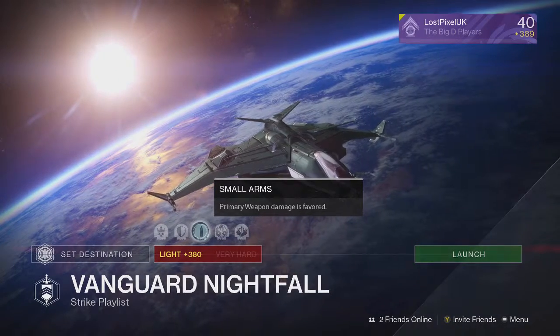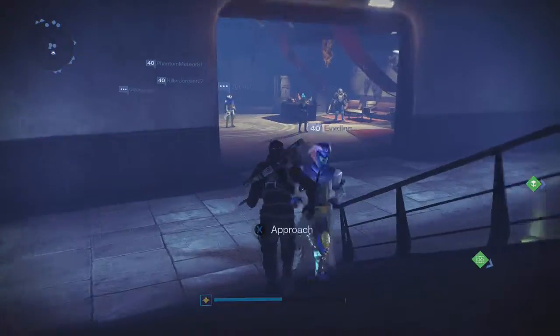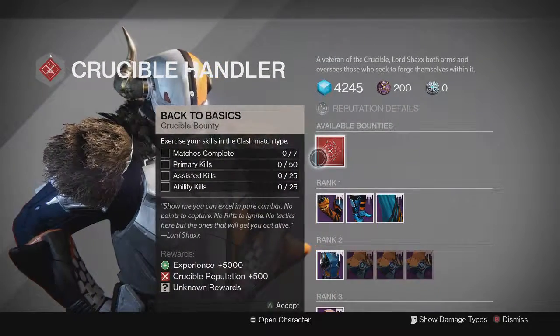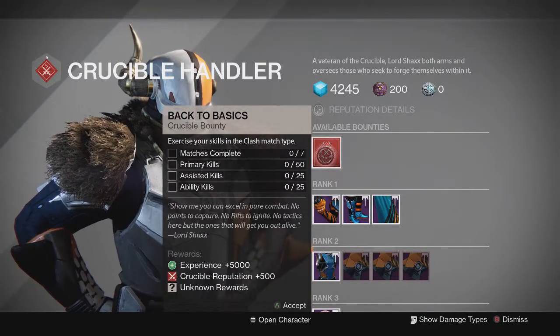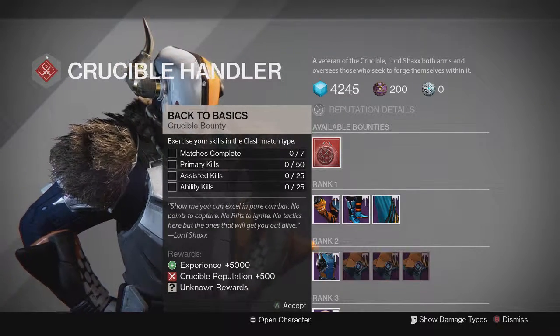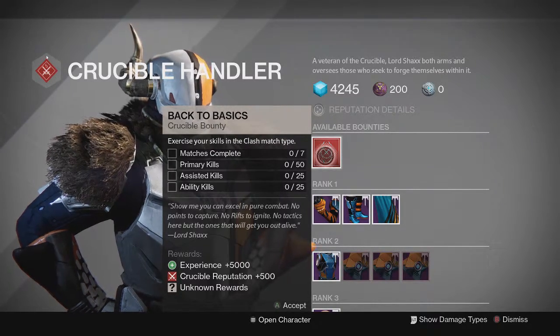Moving on to Shaxx's weekly crucible bounty. This week we have the Clash match type bounty with Matches Complete, Primary Kills, Assisted Kills, and Ability Kills. Really easy to do actually — you get loads of assists obviously, and if you're not always using the Matador you'll get primary kills too. The only annoying one is Ability Kills for hunters out there, because it's a bit tricky, unless maybe you're a Nightstalker throwing those smokes out a lot.